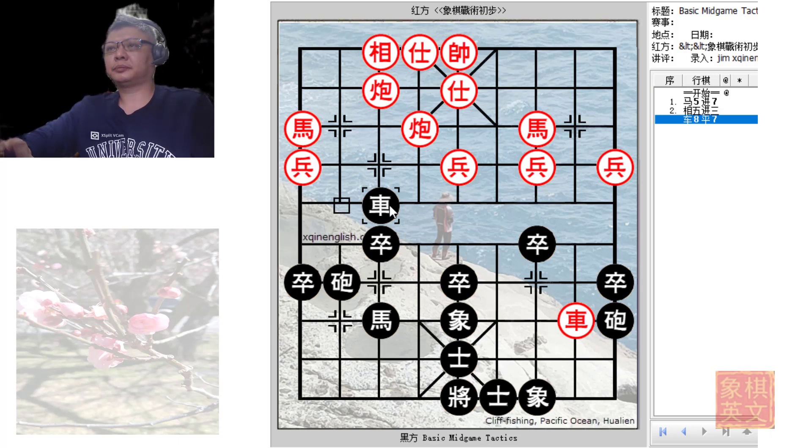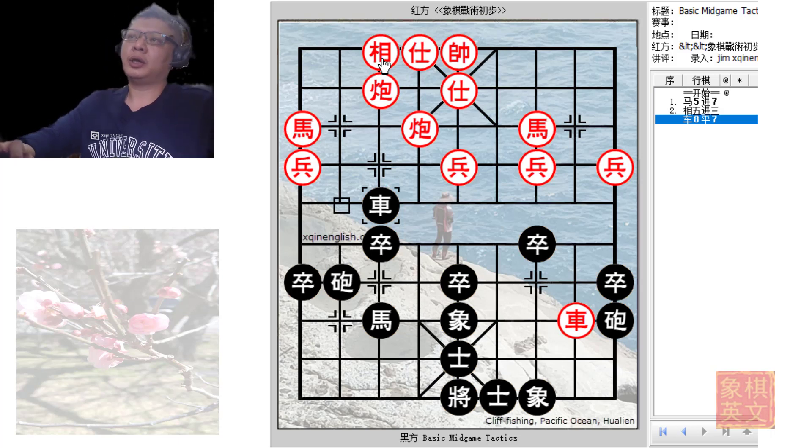After making this move, the cannon would probably have to move away and black could capture another elephant — so it would be one horse for two elephants and one pawn, which is okay. The chariot would then be able to terrify these three pieces over here. After much consideration, black decided to make this move and would be compensated nicely for his efforts. There were no moves given in the book, but it shows the line of thinking behind black's sacrifice.